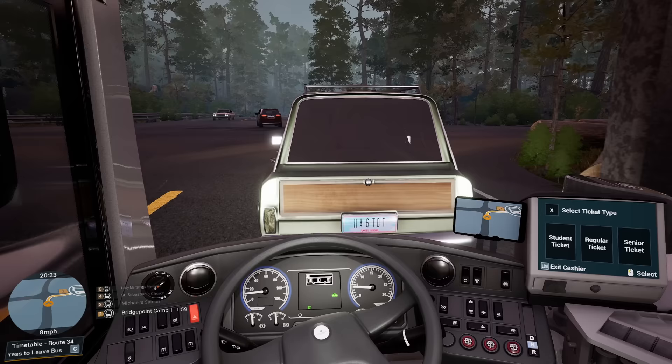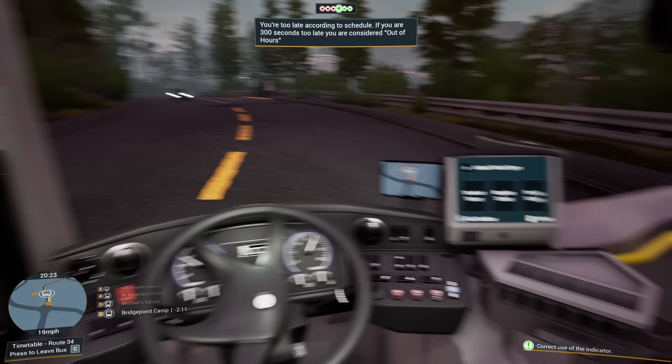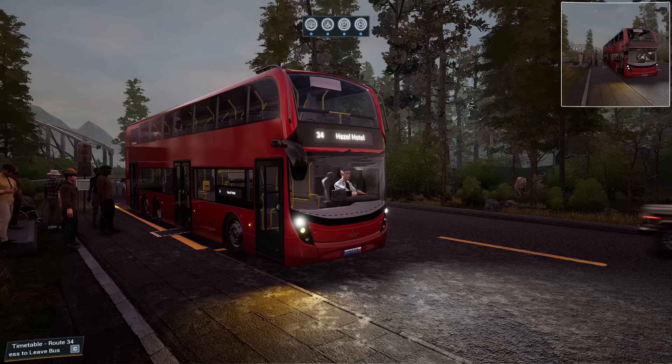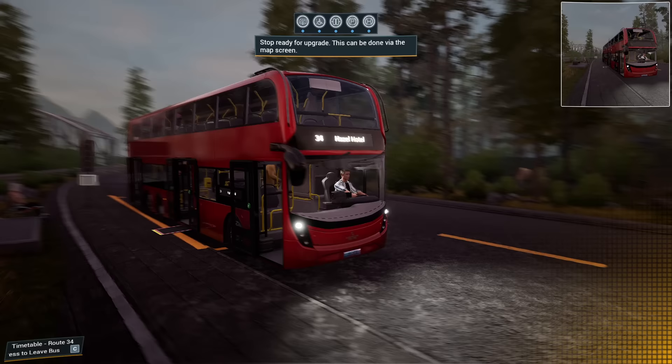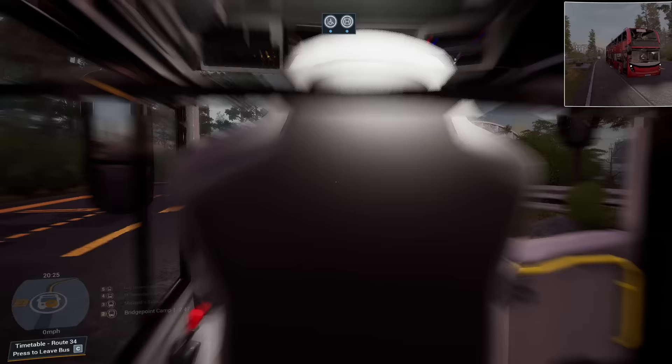Two minutes late — flipping heck. The brakes on this Enviro. We might actually need to put in a bit more time on our route. Parking brake on, ramp out, kneel the bus, open the doors — everybody on. She's down a ravine in a wheelchair — she's managing, she's a strong independent woman. Doors closed, kneel, ramp away, parking brake off.